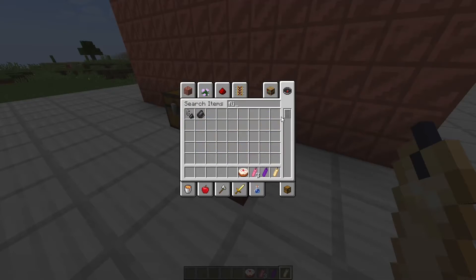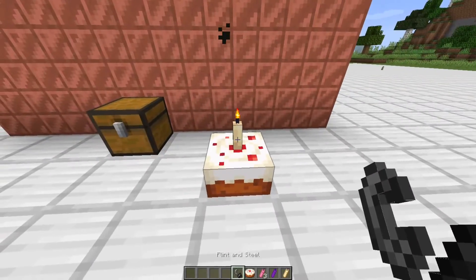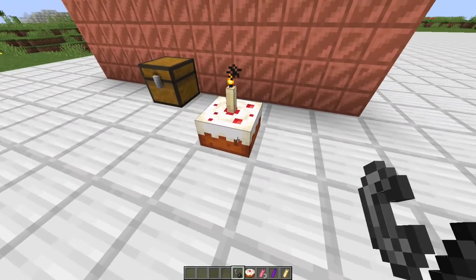You can put a candle on top of a cake and light it. It also makes the cake glow because the candle produces light.